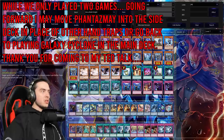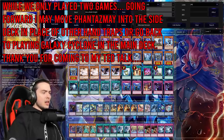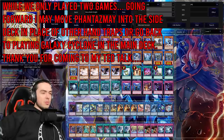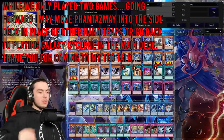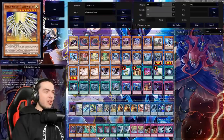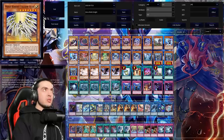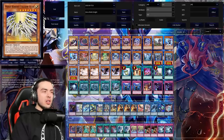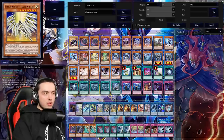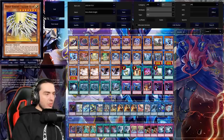I'd definitely want to add a third Phantasme. I'm going to add in two Twin Twisters for now and drop a Sanctum, because we have Trap Trick, which means we can essentially have four Trap Tricks or four Artifacts — we can also get Impermanence off it as well, and Heavy Storm Duster. That is the 15-card side deck we should add. This deck has always suffered against backrow-heavy decks, and I think Twin Twisters or even Zafion would be good, but the normal summon is very important in this deck with Gear Sue.